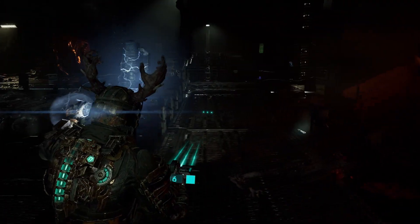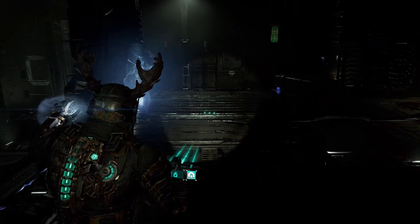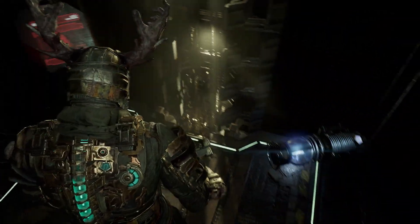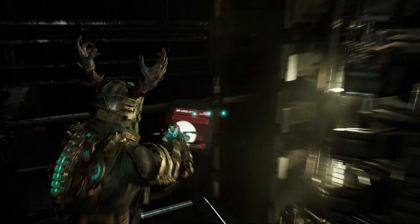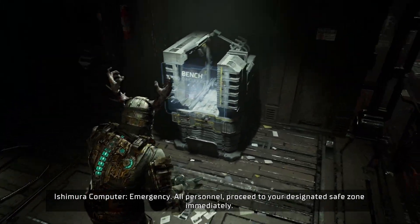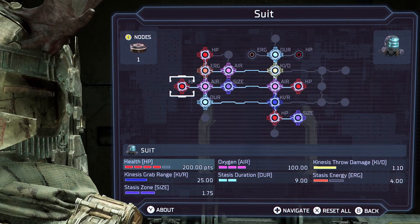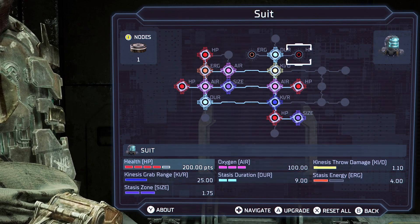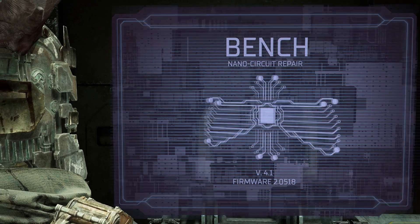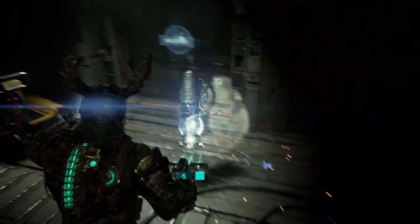Meet Kain at the hangar bay. Alright, let's go. I probably don't need this anymore, but I'll bring it just in case. Everything is thumping. All personnel proceed to your designated safe zone immediately. Alright, let's do the suit real quick - let's do HP. Alright, we got more health now. Let's go.